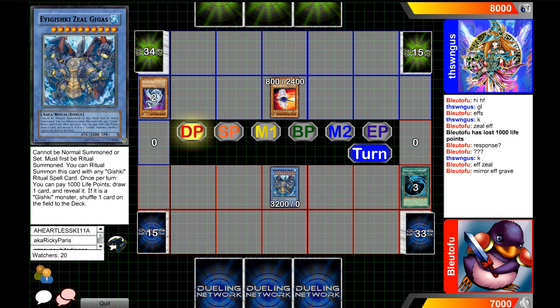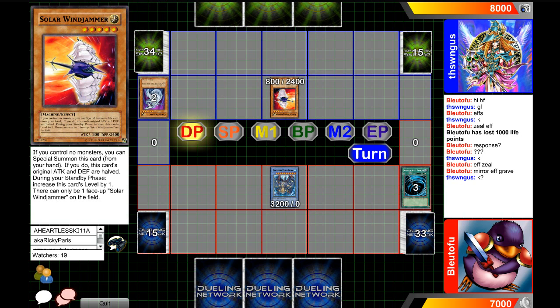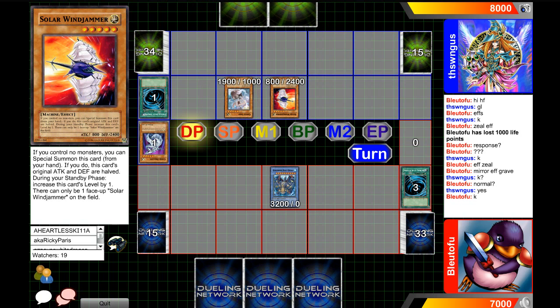My card's got pretty good attack though — 3200. And we see a Cyber Dragon, and it's going to be attributed for Solar Windjammer. Now this is probably a new card, I haven't seen any of these. What is this? I don't even understand. Special Cyber Dragon — did you summon that? He did tribute a Cyber Dragon for this.